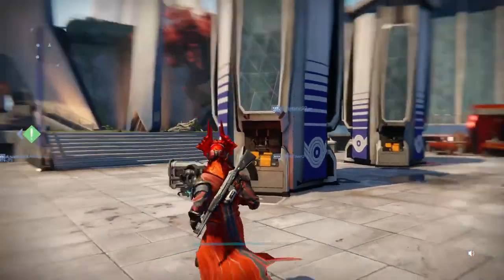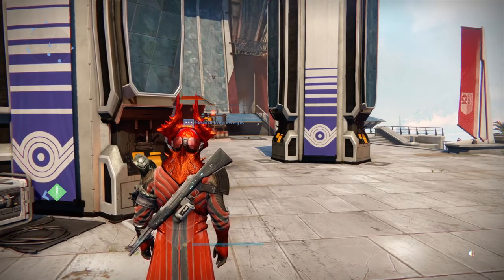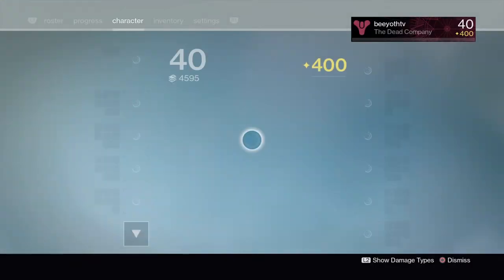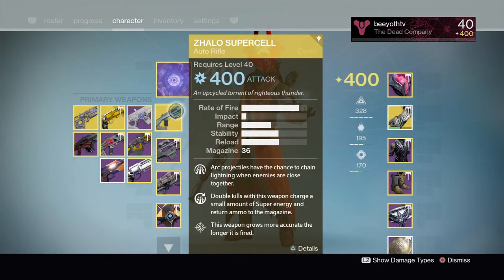Let's go over what's in my inventory and vault. I don't know how long this is going to take — it's probably going to be a two-parter. I have my PS4 set to 30 minutes, so let's get into it. These are all from a Supercell. This is the second exotic I ever got from Xur — I think it was in the third week of the Taken King. I was so excited. I think the first one I got was the Hawkmoon, I think that was the first or second week of Xur.